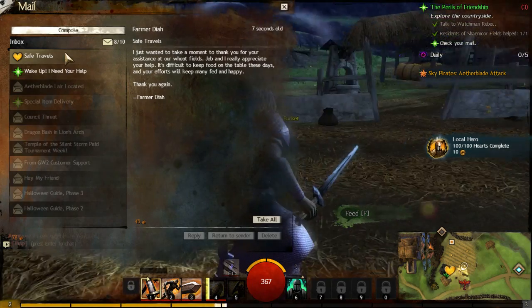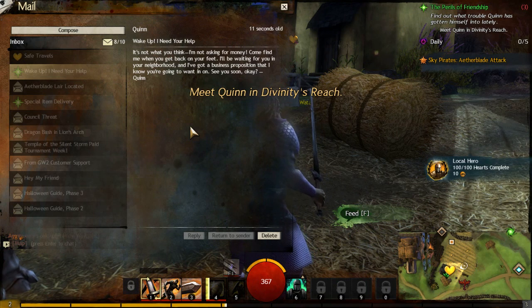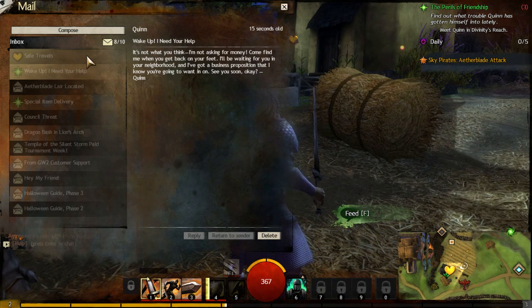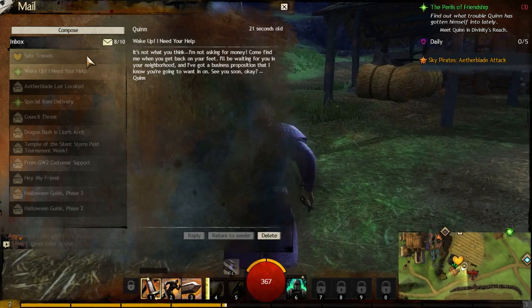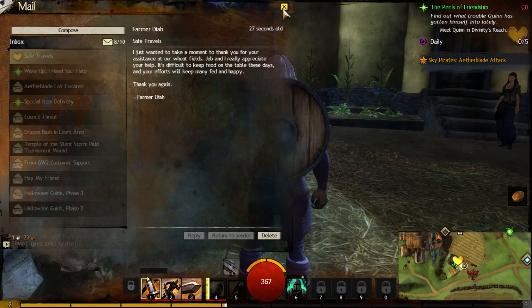I've got some mail: 'Wake up, I need your help — it's not what you think, I'm not asking for money. Come find me when you get back on your feet. I'll be waiting for you in your neighborhood and I've got a business proposition you're going to want in on. See you soon.' That was our hobo friend, and Farmer Dier gave us four to five.